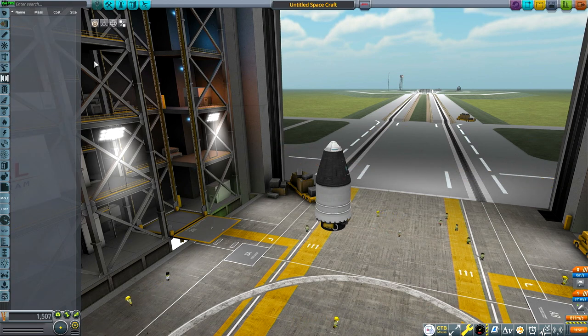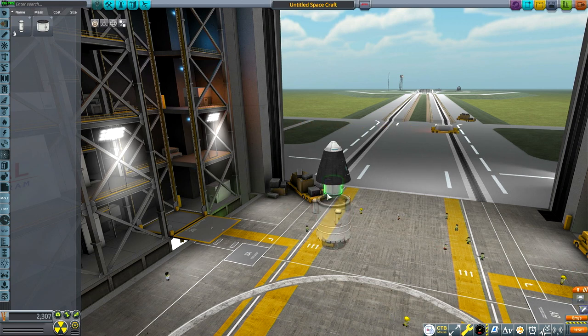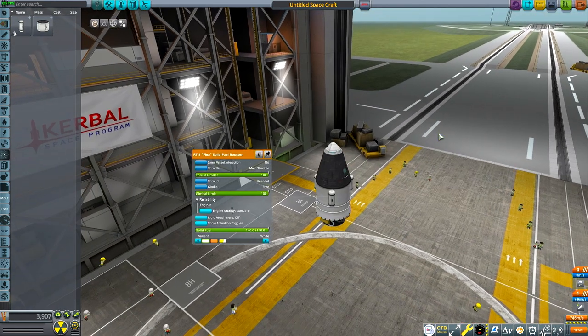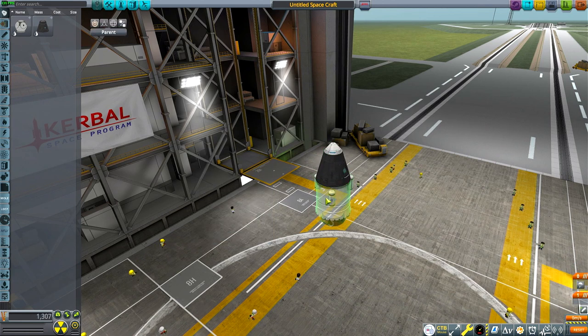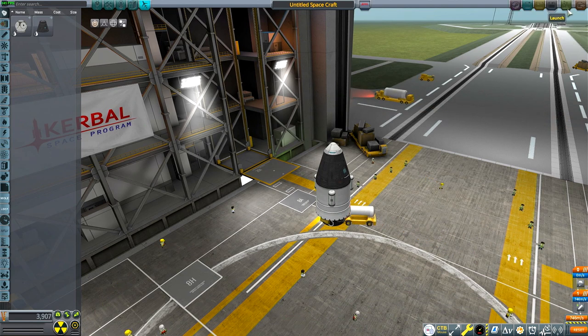So we're not playing career mode — that's just fun, I like it, but it's kind of tedious. I just want to showcase different missions basically. So here we are with our basic unpressurized Mark 1 command pod. Our goal for this episode is to basically get into orbit, so we're going to see if that's possible.